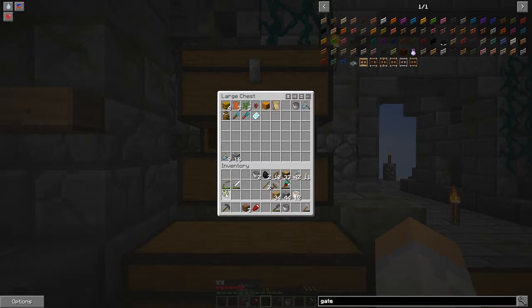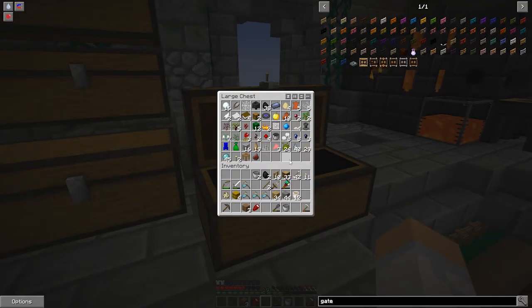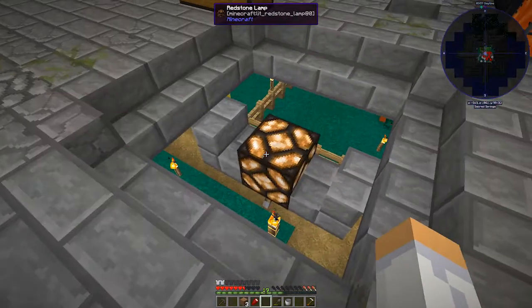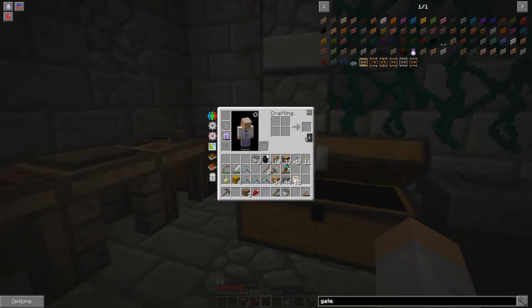I'm going to put our chisel stuff away and we don't need our nets anymore. Let's put the glass in here. I'm going to grab the sand egg, and there's our flint chicken, another flint chicken, a log chicken, another log chicken. I don't have very much straw and that's going to be probably the biggest issue. I do have one glowstone — I think I need more. What does it take to make a glowstone lamp?